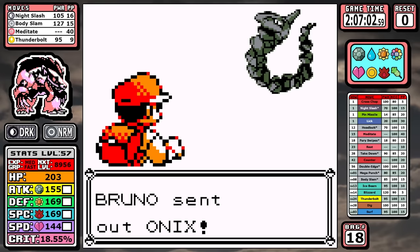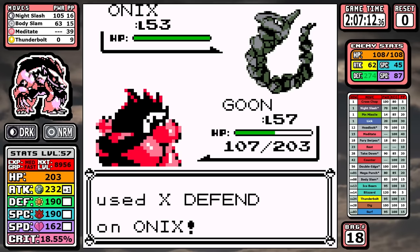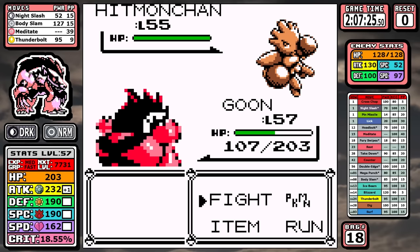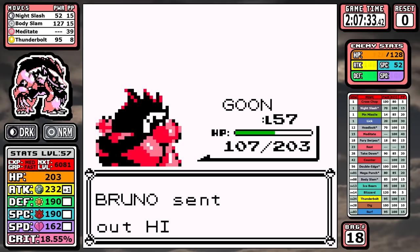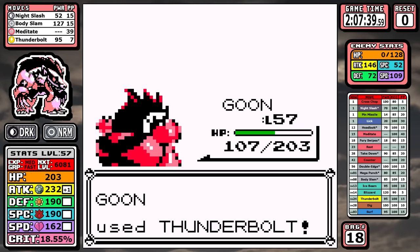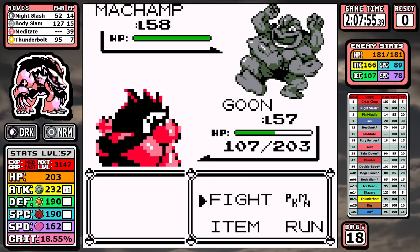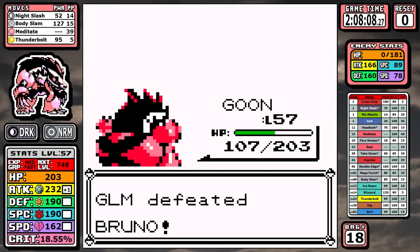Next up is Bruno, and you might be wondering why I'm hanging on to Meditate — it's pretty much for this battle, which is kind of weird to say. Night Slash is pretty useless on Fighting types, and if you miss the range to one-shot with Body Slam it opens you up for a lethal Counter. All it takes is one single Meditate to put Thunderbolt into a guaranteed one-hit range on Hitmonchan and Hitmonlee, making this one a lot more comfortable. When you're double weak to Fighting, caution is probably the best approach when you're trying to have a clean run — you don't want to screw it up this late.